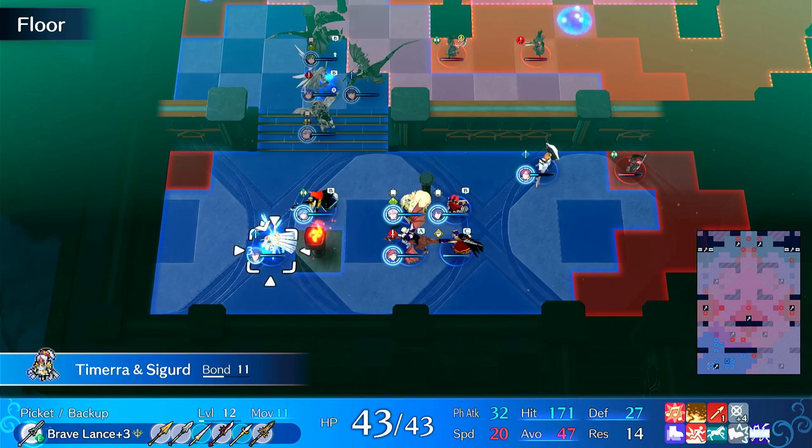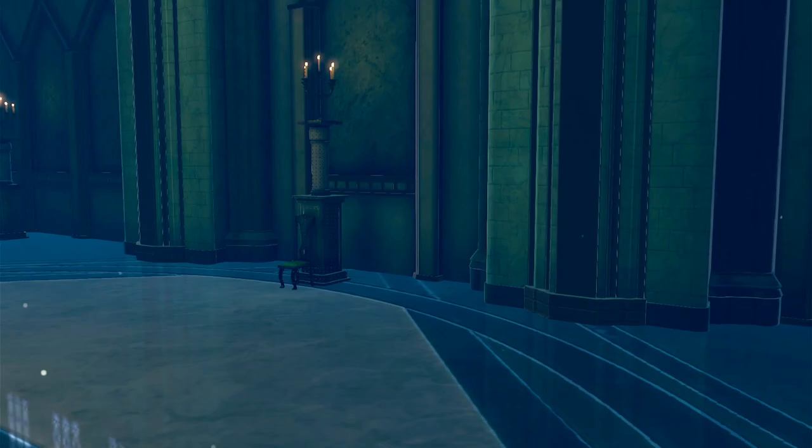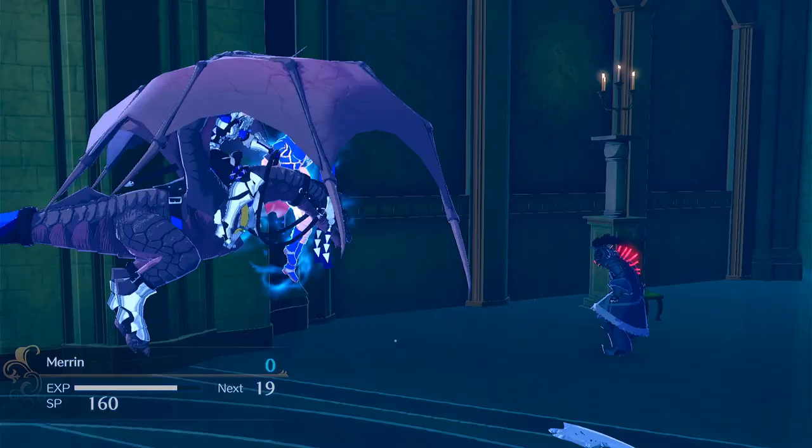Alright, we have an axe user so let's send Marin in. She can tank the mage, she can slap this dude. She needs an engraving unfortunately - I usually have one on her, I don't know why she doesn't have one. But whatever, she's still effective.